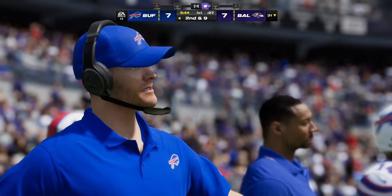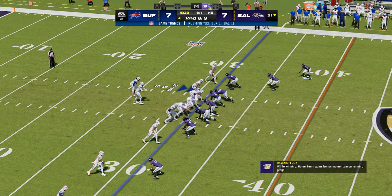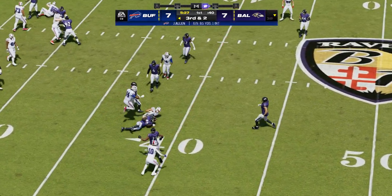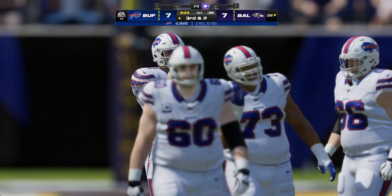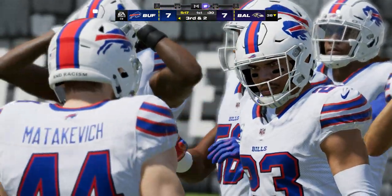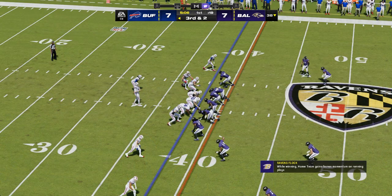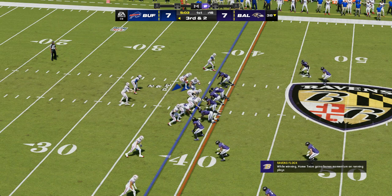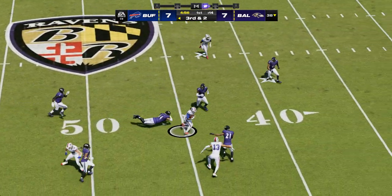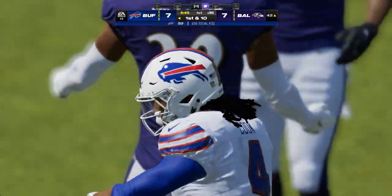Doubling him has to be a priority — you can't move up to the next level if you don't take care of him first. From the 31, here's second and nine. Allen to throw — he will find Davis, that's complete, a gain of seven, bringing up third and two. They'll come to the line needing only two yards, they'll run it — here's Cook — and now off to the races down the right side for a Bills first down, converting on third down.